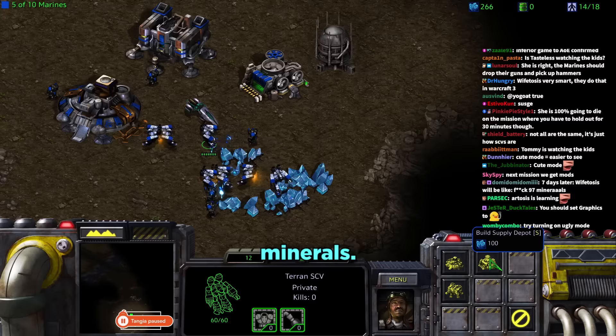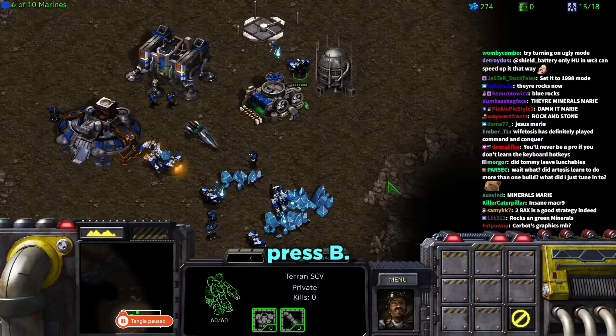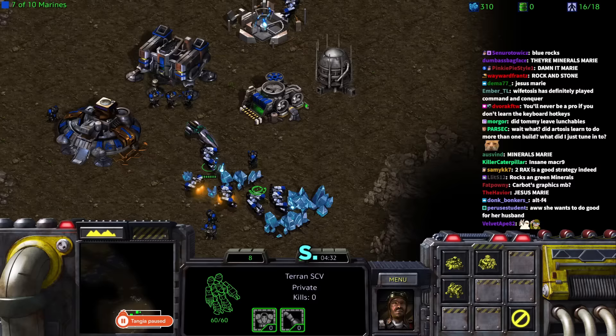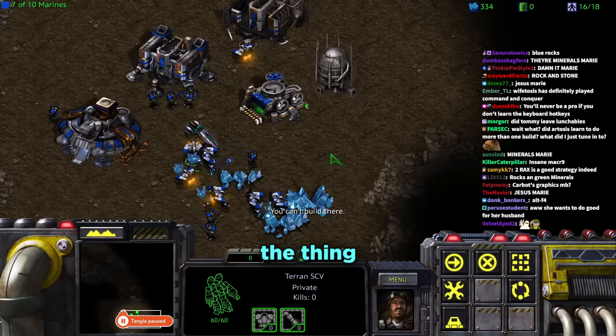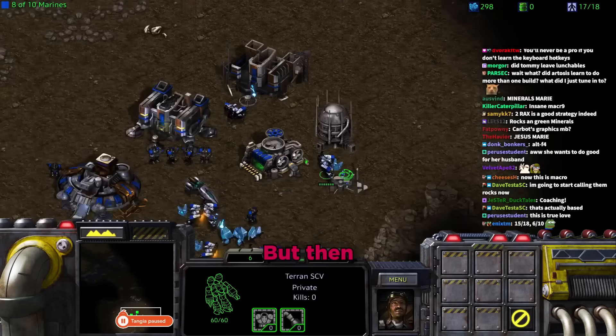Chat tells Tara she needs to use keyboard hotkeys. Daniel agrees: grab an SCV, press B then S for supply depot. He explains the hotkey logic — things start with the first letter: factory is F, barracks is B, supply depot is S, turret is T, engineering bay is E.